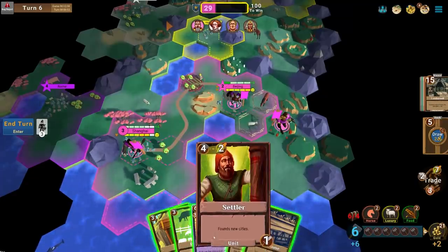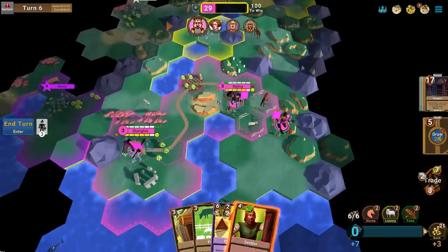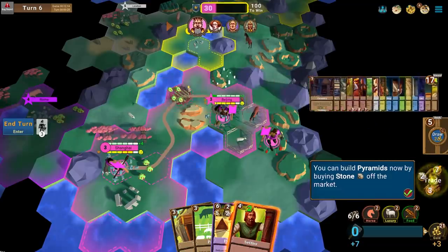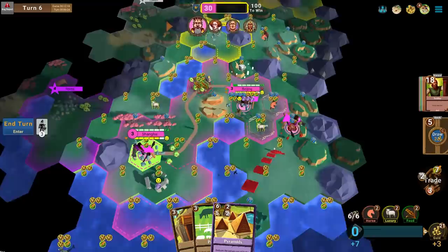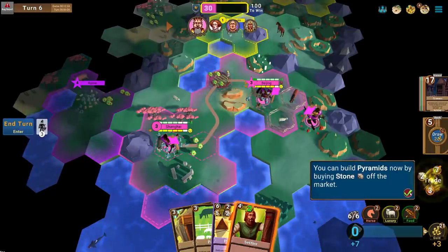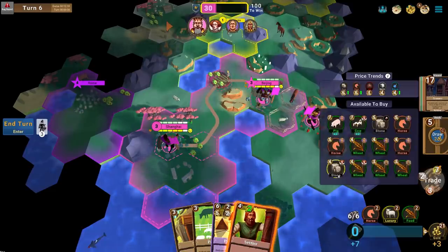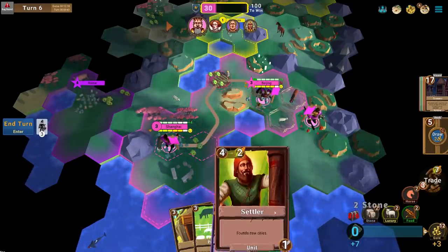I can still get a Settler. The Granary will give the capital plus one population and let it grow faster. I could build the Pyramids by buying stone off the market — it would only cost nine gold for stone, making the Pyramids much cheaper — but I would have to destroy something.